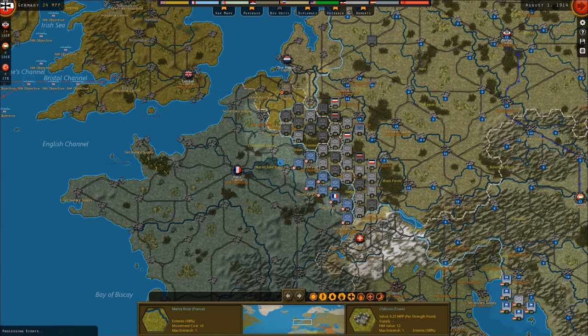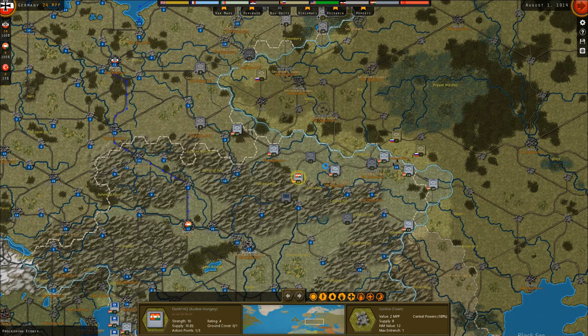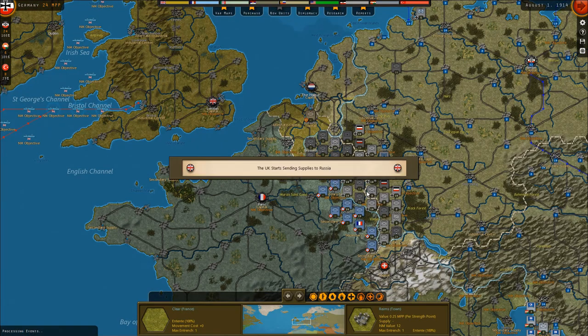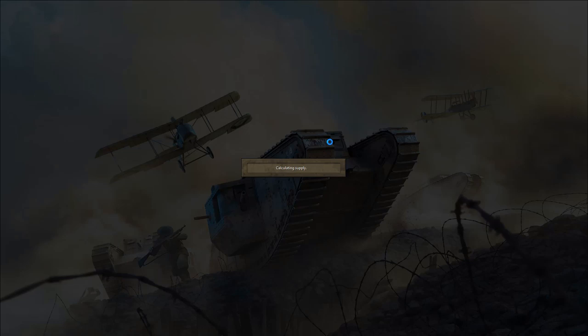French mobilization continues. Russian mobilization continues. Austro-Hungarian mobilization continues. The UK starts sending supplies to Russia. We're also getting extra MPP from Sweden, Norway, and Denmark, and a lot of food supplies via neutral Netherlands. We have to keep sight on that, because that's going to be pretty critical — 65 MPP is a lot, it's 20% of our MPP.